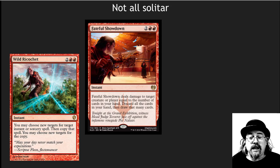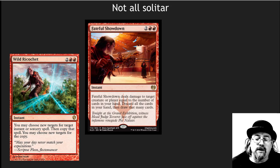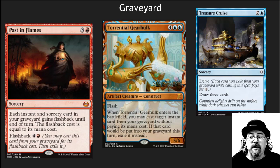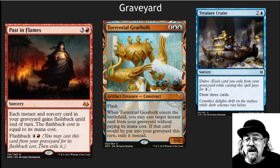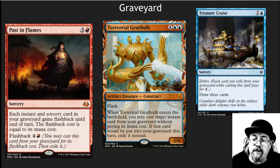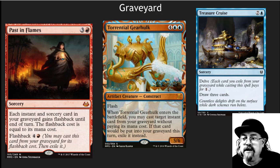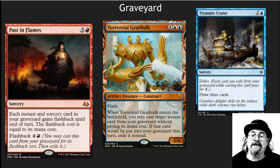It's not all solitaire — there are some interactive cards. Fateful Showdown and Wild Ricochet give you some interaction. One of the things I like about the decks Cory is doing is that they're not just about doing something crazy yourself but they have some interaction. There's also a lot of graveyard stuff going on. Treasure Cruise should be in almost every blue EDH deck but is perfect here. The Torrential Gearhulk is one of my favorite cards.